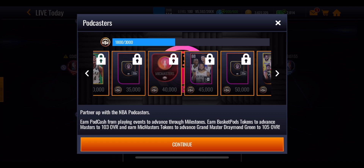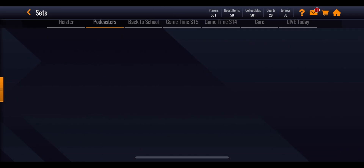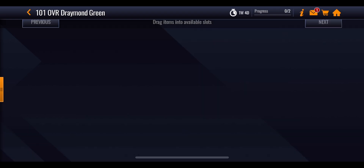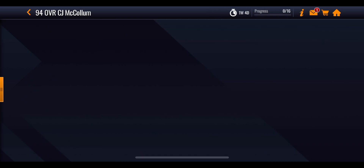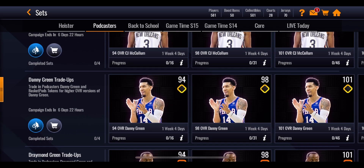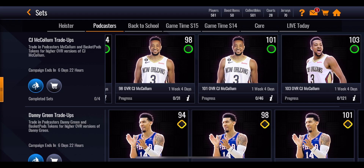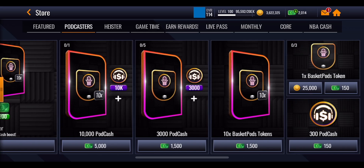From the store you can get an extra 21 tokens if you are spending coins or cash daily. Using those three McMaster tokens will get Draymond Green from 88 overall to 94, then 98, then 101. That's the maximum for no-money-spent. Using those BasketPod tokens on either Draymond Green, CJ McCollum, or Danny Green — just one, not all — you can go from 88 through the 94, 98, and 101 sets, meaning you can get a 101 overall of your choice. A 101 overall is pretty much the maximum if you are no-money-spent. To push further to 103, 104, or 105 Grandmaster, you will need to spend NBA cash in the store.